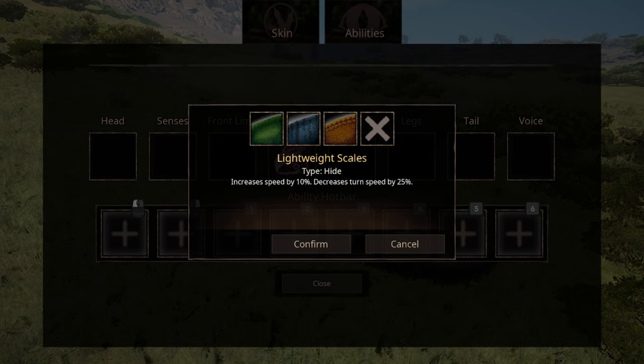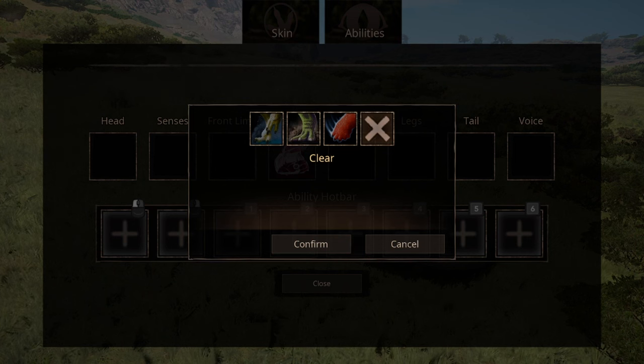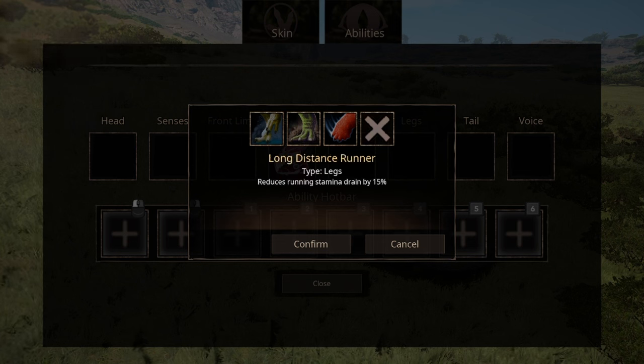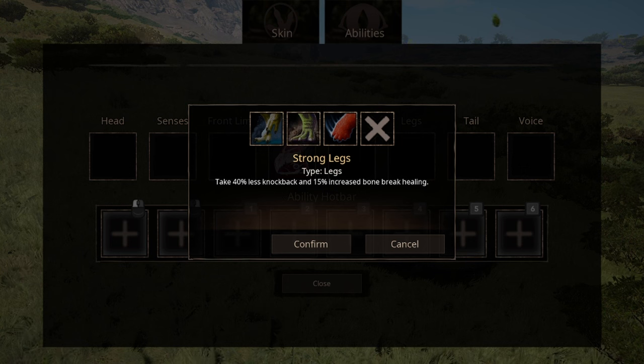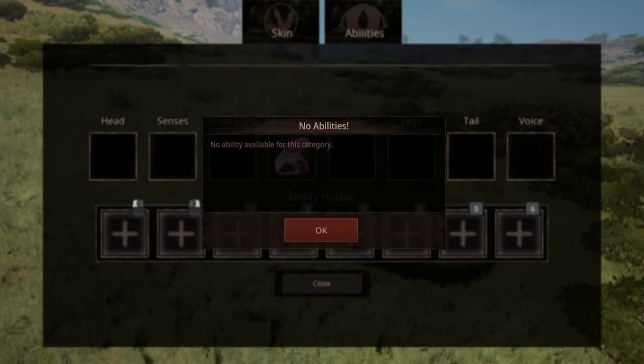You have three options for hide. The first being resilience scales that increases bleed and venom healing. The second option, Sound of Skies, increases armor. Last but not useful, light whale scales increases speed at the cost of turning speed. You have three options for leg ability: long distance runner that decreases stamina drain, the second increases knockback resistance and bone break healing, and last, iron traction that increases turning speed at the cost of stamina regeneration. For tail ability, we have the standard tail attack that causes knockback, or balance tail that increases your turning. Allosaurus doesn't have anything in the calls slot yet.